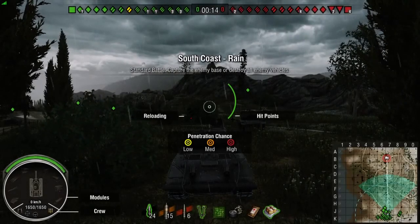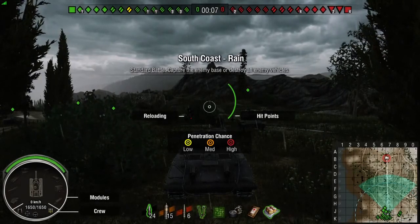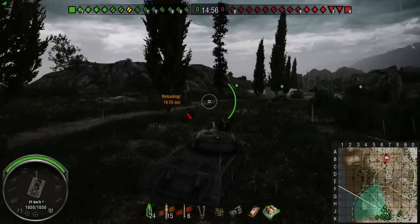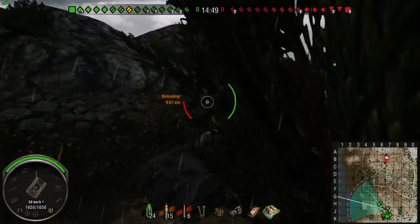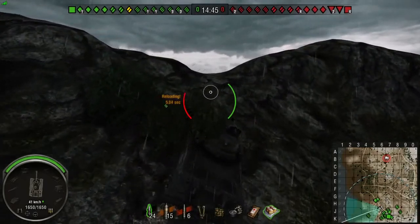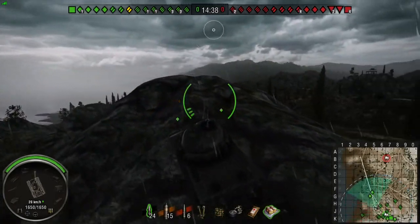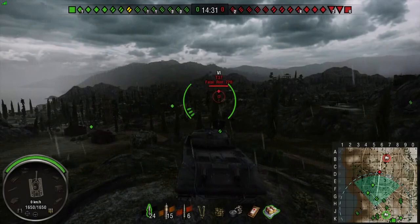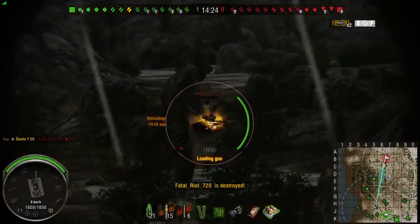We're on our last map of this video — it's South Coast during the rain. When I'm on South Coast during the rain and start on this side of the map, I love to go to the HJ-5 area and get on top of the ridge line there to get some early spotting and early damage. So that's exactly where I'm going. Just a reminder — the pros of this tank are the view range, camouflage, and mobility. Those are the top three. As far as cons, you have zero armor. The reload time isn't the greatest, so you will sometimes get caught out, especially on a 20-second reload. You're going to get killed very quickly from somebody just bullying you.